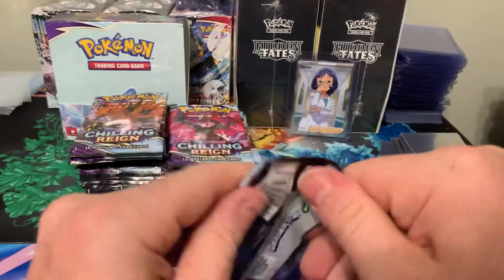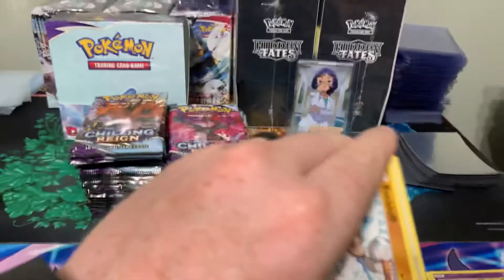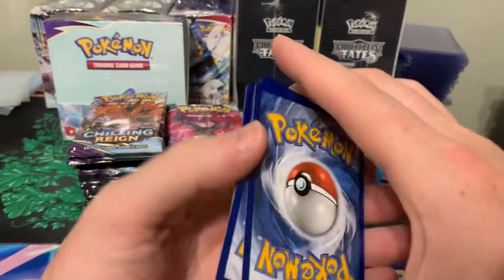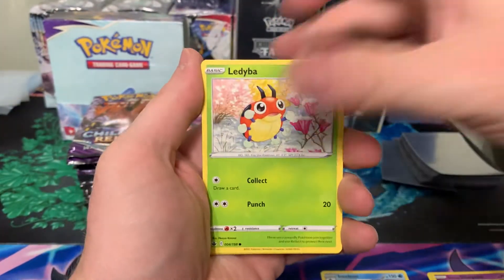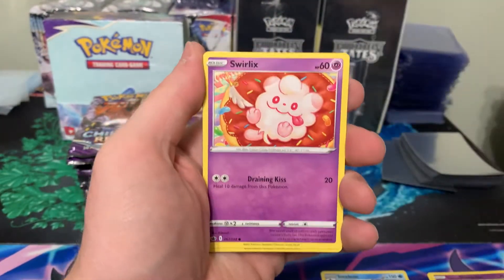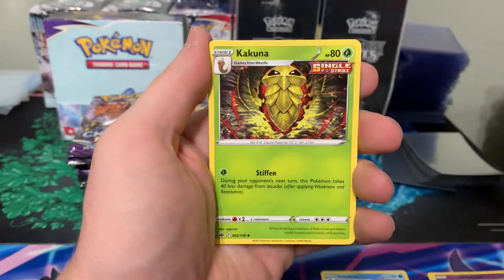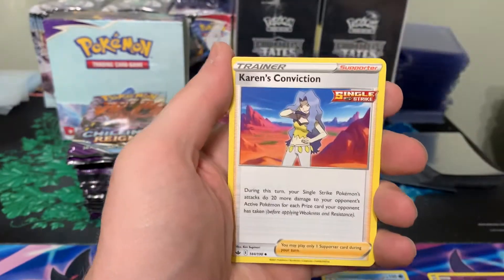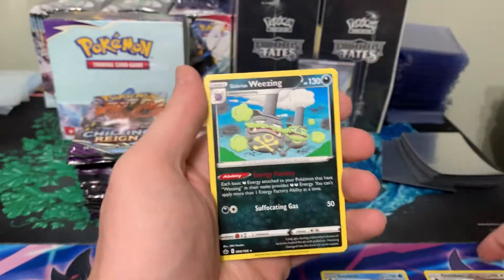Third pack. Those commons look a little dinged — only the commons, which is not bad. We got Porygon, Tyrex, Fighting Energy, Slothy, Kakuna — love that Kakuna. Karen's Conviction again. We got a Grapploct and a Weezing.